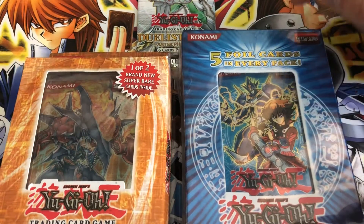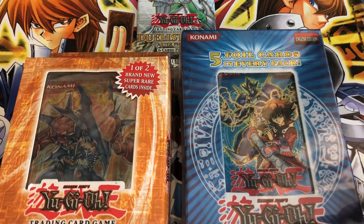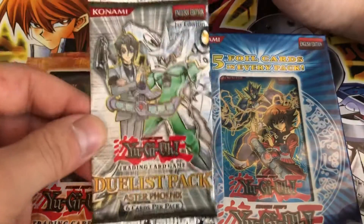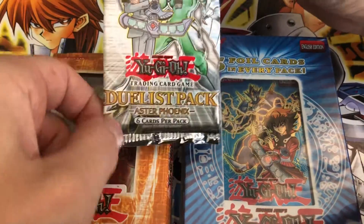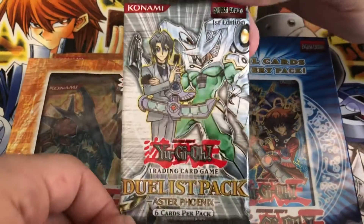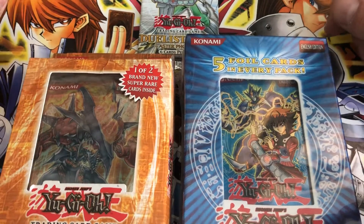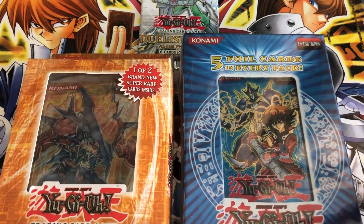Some like Voltic, Terra Firma I think is in here, and I want to say Nova but I think that's wrong — Inferno? E-Hero Inferno? It's cheap, but I've never opened the pack so it's cool to finally get them. And as a throw-in, included from the same seller, was this Duelist Pack — Aster Phoenix. Much different pack, but first edition, so that was awesome. Without further ado, let's get right into it. Hopefully we'll get something great.